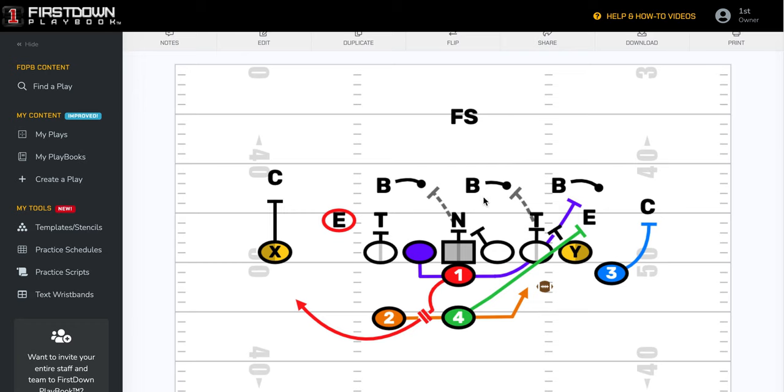All of your blocking from your tackle over to your wing is pretty much going to be the same, with the exception of maybe a little bit different back over here in how you're going to handle the contained player.